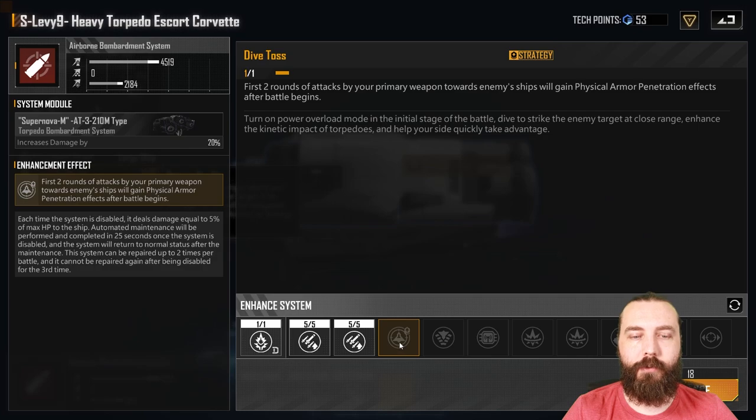I also recommend picking up the strategy on this one: the first two rounds of attacks by your primary weapon towards enemy ships will gain physical armor penetration effects after the battle begins, allowing it to ignore armor. I haven't calculated exactly how much armor it ignores, but it's enough that you probably want to be running it. I've seen this thing hitting Solar Whales and Spears, and the difference was quite substantial when I tested with and without it. Against high-armor carriers and battle cruisers like IOs, this thing really hurts — so definitely run this strategy.